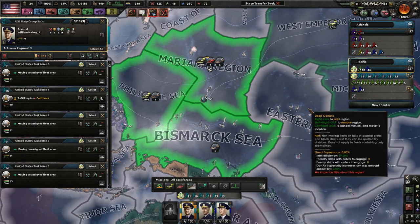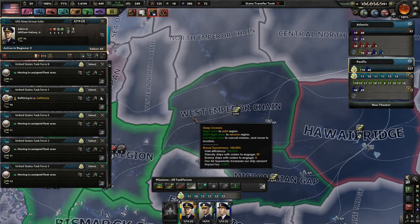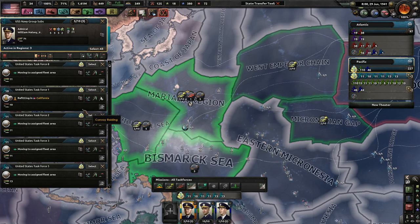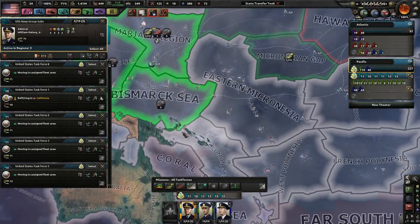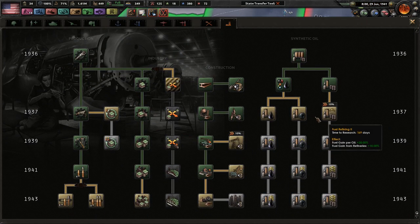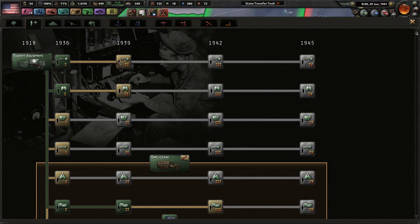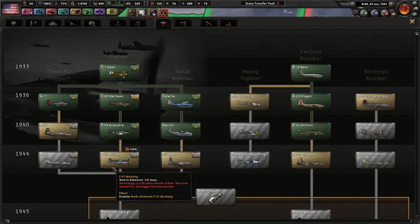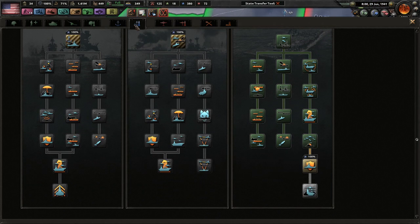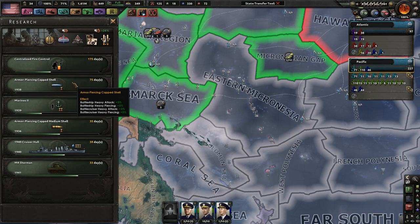We'll definitely do some convoy raiding wherever we can — in the Philippine Sea. Don't do the East China Sea because they could have a lot of planes going around. The Mariana region as well as the Bismarck Sea. Because if we cover the Mariana region, the Philippine Sea, and the Bismarck Sea with patrols, we should be able to find more than enough Japanese ships. They could go around Australia, but Australia is already at war with Japan — or maybe Japan's alone. We could use some more rubber. I'm really hoping we can do well in this war.